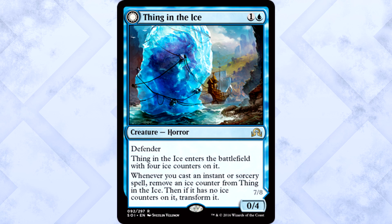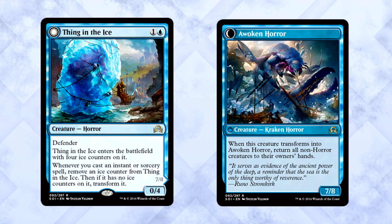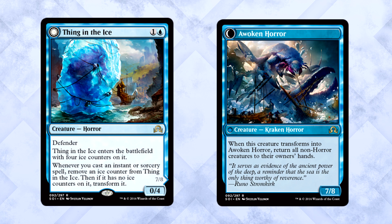Thing in the Ice — yes, that's the real name — is two mana for a 0/4 horror with defender. It enters the battlefield with four ice counters on it. Whenever you cast an instant or sorcery spell, remove an ice counter from it. Then, if it has no ice counters on it, it transforms into Awoken Horror, a 7/8 Kraken Horror. When this creature transforms, return all non-horror creatures to their owners' hands. Two mana for a 0/4 is basically all that control has ever really wanted — a great early blocker. Then once you play a control deck and cast spells, you just happen into a 7/8. This is like the biggest blue Tarmogoyf ever. It's not only hilarious, but it's everything a control deck wants: early blocker, late threat — done.